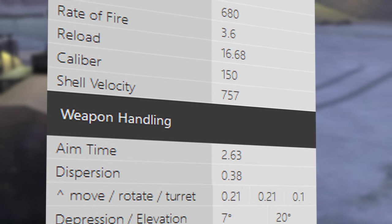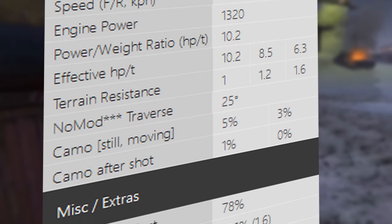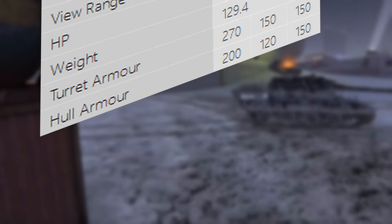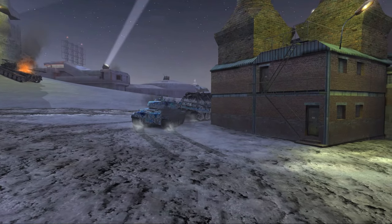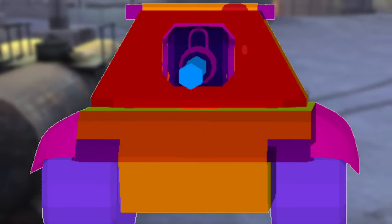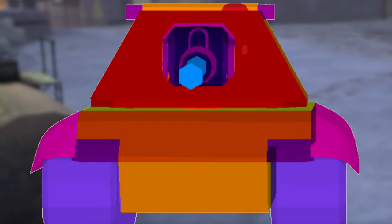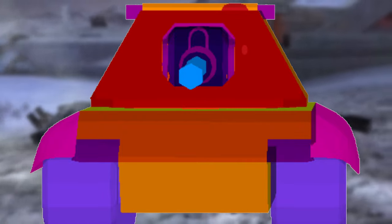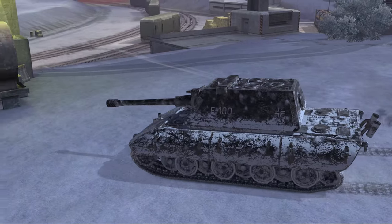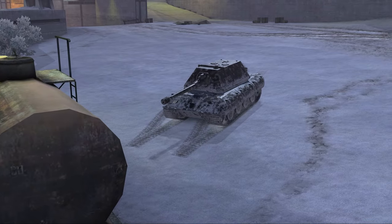you will be greeted with terrible DPM but high alpha damage, which is very good if you're a beginner player, because high alpha damage means you have to peek less times to cause damage, which means you'll stay safe. The E100's armor is already great. The DPM is terrible and the accuracy could be much better, but what is truly great is the armor — and weighing over 130 tons and being this slow, it has to have good armor. Overall, it's very easy to play, has a lovely tech tree, and even as a casual player, it still offers all the goodies that a super heavy has to offer.